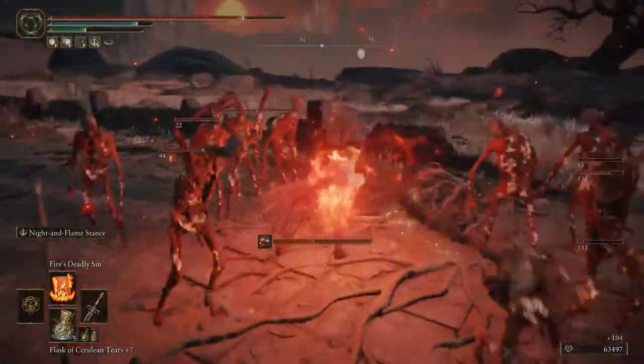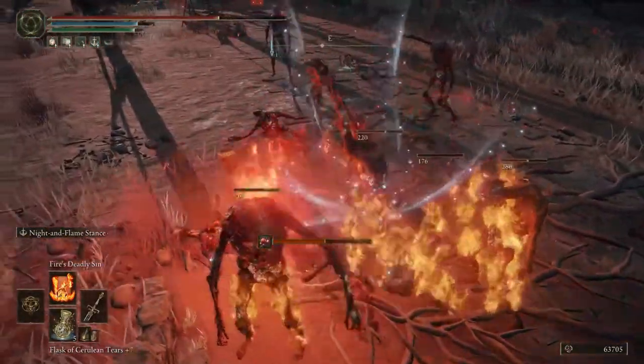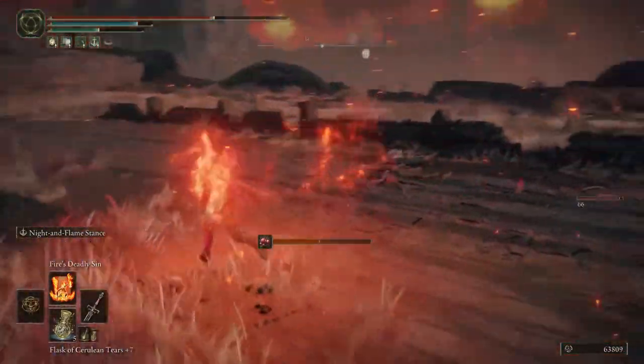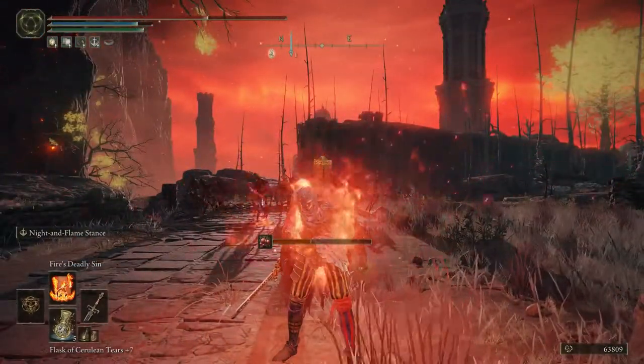This is being used right now with exploits. The big one is automatic death on the weapon — they go into PvP and it will trigger just by being near people. But this is the spell. I think it's really neat looking. I don't know how useful it actually is, but that's Fire's Deadly Sin.